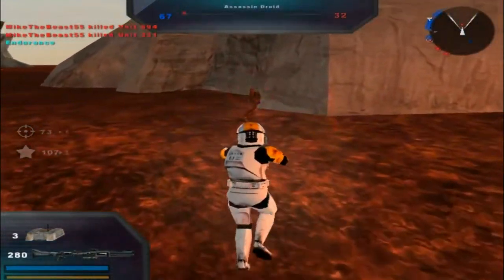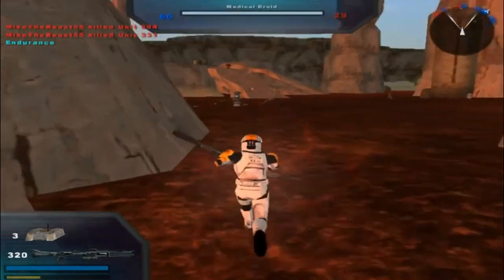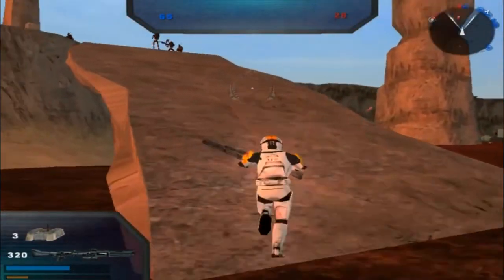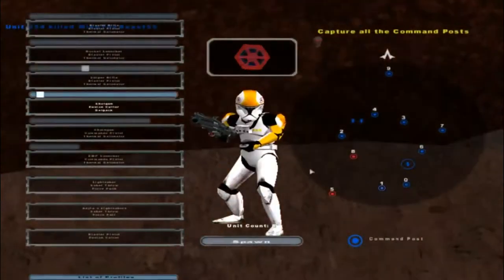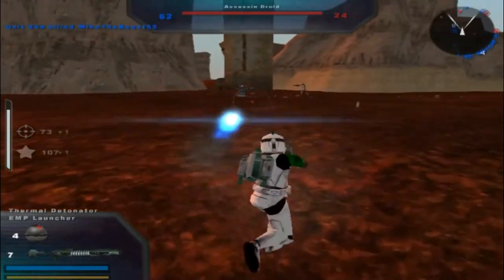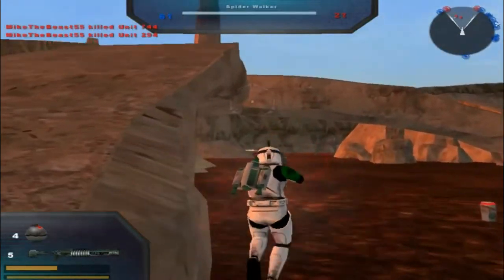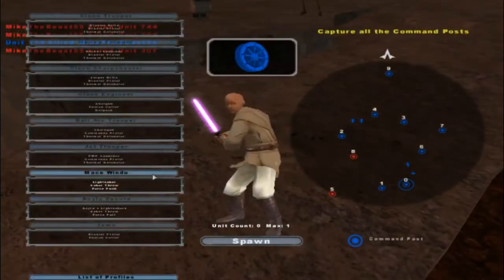I was gonna kill him, but guess not. Of course, all of them are snipers, so it only makes sense, right? We'll use the Jet Trooper. Ooh, cool - two for one. Hostile reinforcements are being depleted. Ow! How was that fair? A Jawa with a blaster pistol - oh, this should be good.